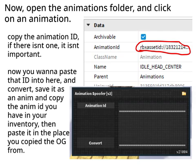Now you wanna paste that ID into here and convert it. Save it as an animation copy, then copy the animation you have in your inventory, and paste it in the place you copied the original from.